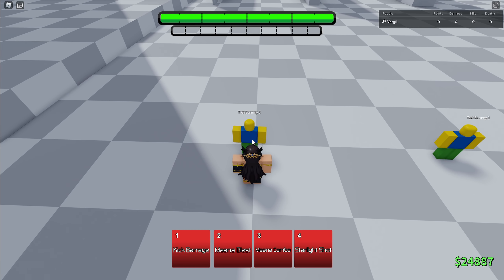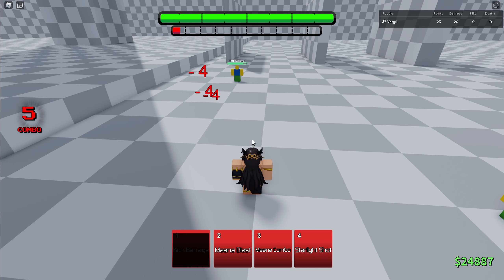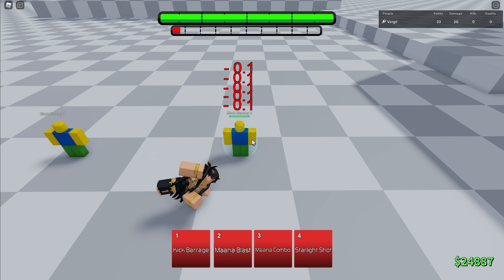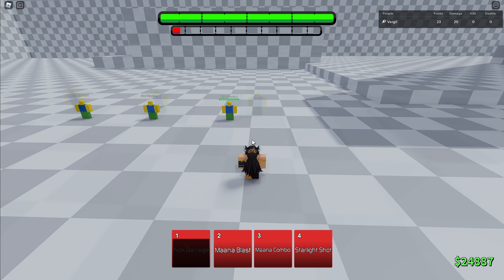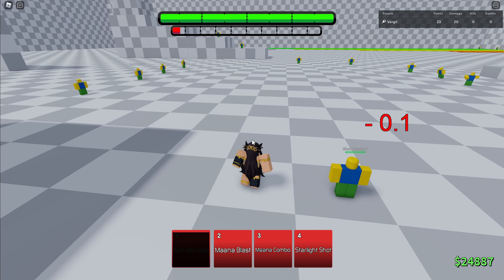First skill is kick barrage — basically you just kick your enemy like 5 times. And you knock them back, so it's pretty much like a combo ender skill, so you can't really combo with it. It doesn't really guard break, but it's a very floaty move, so you can kind of hit behind your enemy with it. You can use kick barrage and move around a lot and circle around your enemy's back.